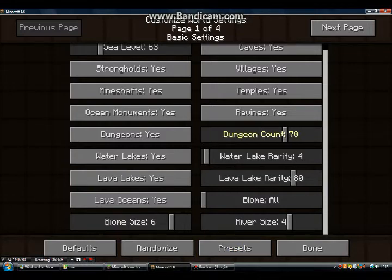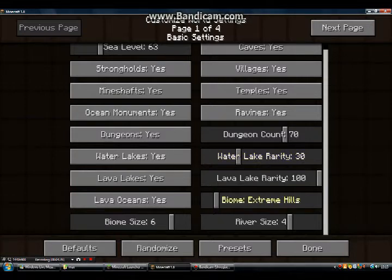Dungeon count — 70. Water lake rarity — we've got to turn that up. Let's just take away water lakes. Let's just take it up to 30. I can change the biomes now — that's good. I've never seen a mess of biomes. Let's have a mess of biomes. For size, let's take that up a little bit.